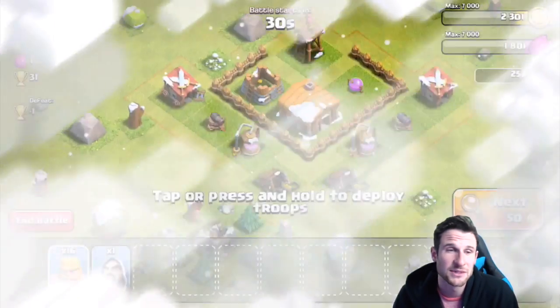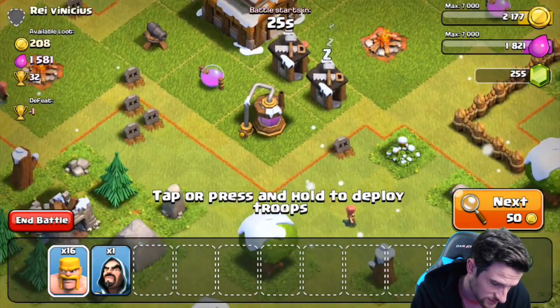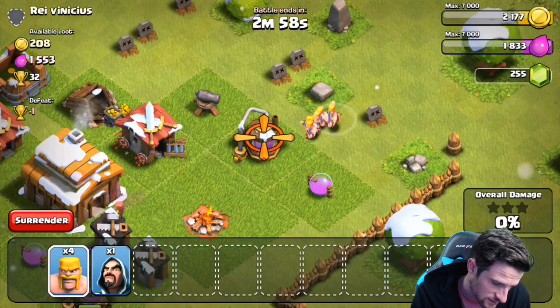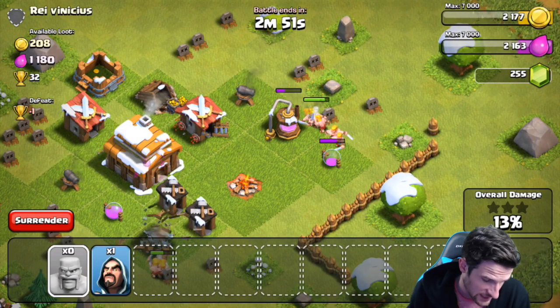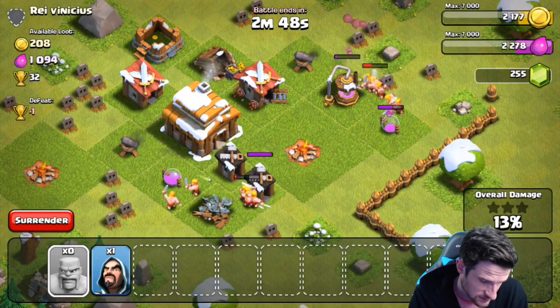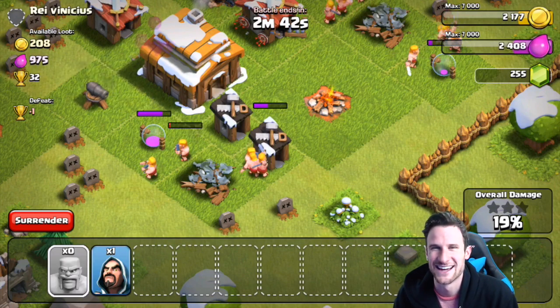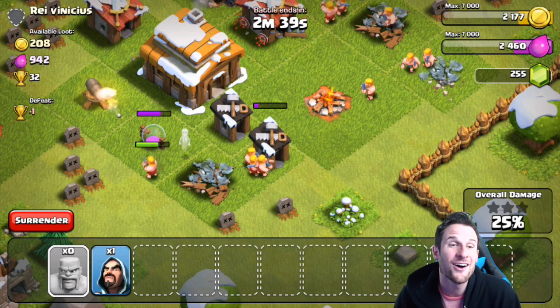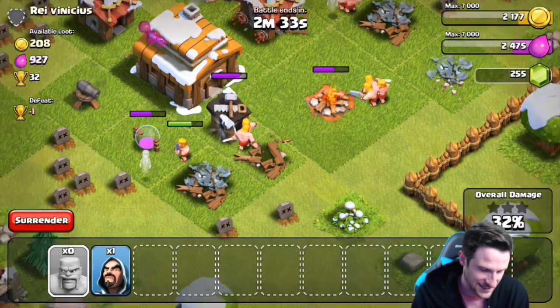We could make a trolling base where we troll people. Let's go ahead and attack now — we need to get some elixir so we can upgrade that army camp. Hopefully we can find a base with a good amount. Oh, I got a Christmas tree — I don't have one yet! How much do we need? 1500. I feel like we can do this one. Take all this out and that should be all the elixir we needed. Get all the elixir — it's so anticlimactic at lower levels like this.